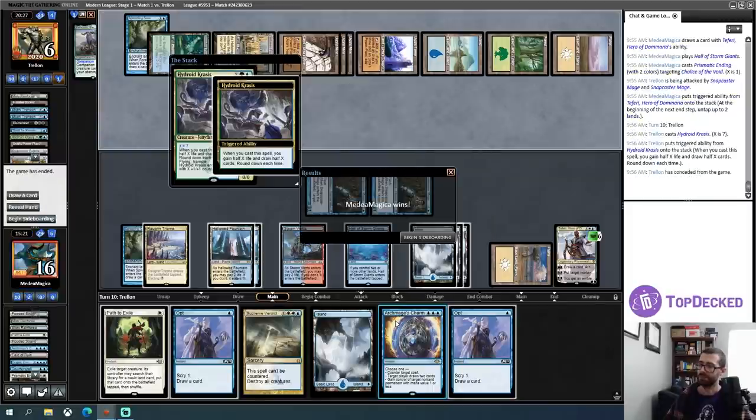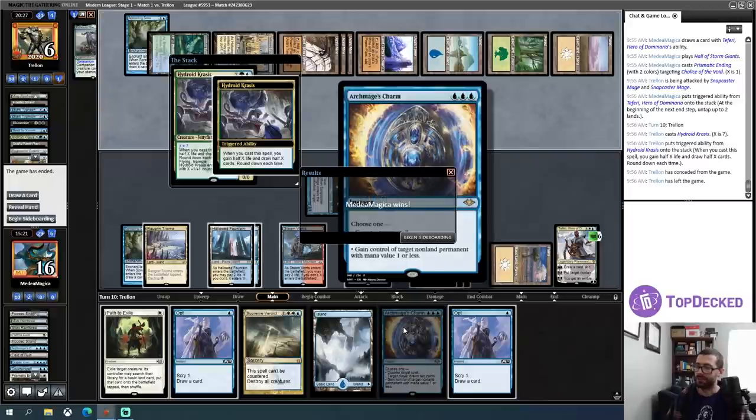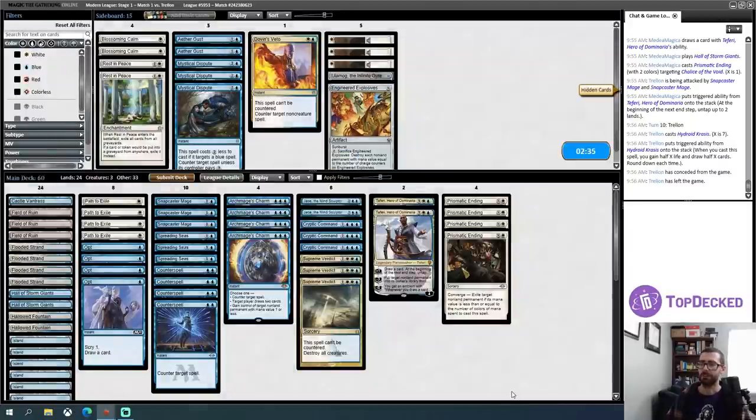Actually, hold on. I would like to cast my Hydroid Krasis for a billion mana, and my opponent starts thinking — and that's the point where you're like, no. You know what? I'm done. I would just get to Archmage's Charm that... wait, no, it has CMC 2 in play. So I would have countered that. What do we have for this matchup? Honestly, the game one deck felt pretty good against it. But if a big dumb Eldrazi hits play, that's the sort of thing I could care about.